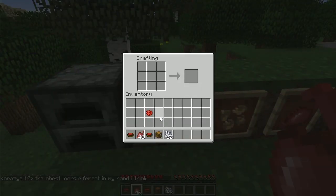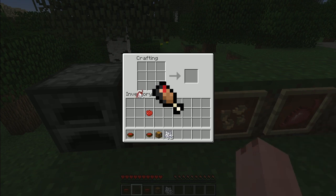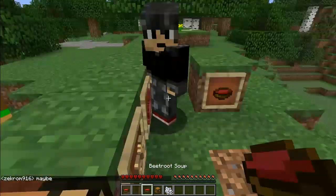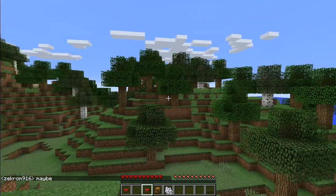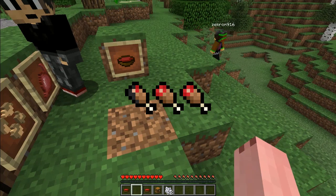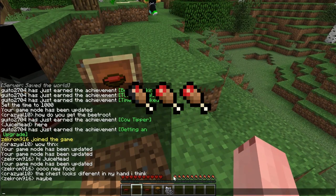Once you have your beetroot, you could eat it and it heals half a hunger bar, so it's not that much — only one technical healing point. Or you can make some beetroot stew: you put a bowl and the beetroot together, and you get beetroot soup, which heals five hunger points — that's two and a half hunger bars.